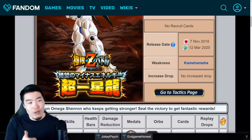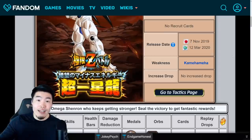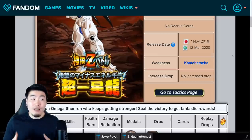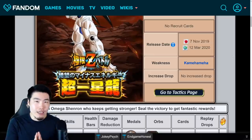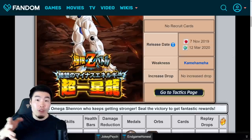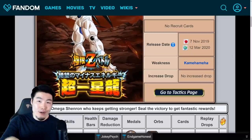Number one, if you really want to run a Kamehameha team still, you could use the STR Extreme-Z awakened Super Saiyan 2 Gohan, and then obviously bring a friend AGL Gohan. That's one option. But number two, you could just bring a good Super AGL team, and I'm pretty sure a solid Super AGL team can probably take care of this event, at least up until around level 30 or so. So those are your main options as far as teams to bring for this event.